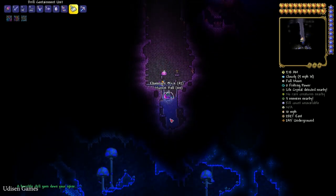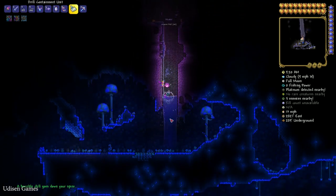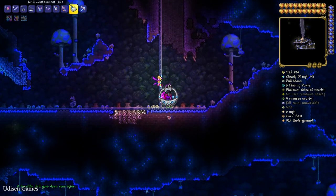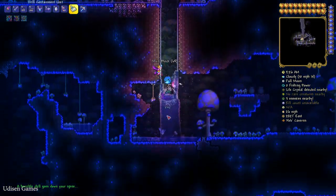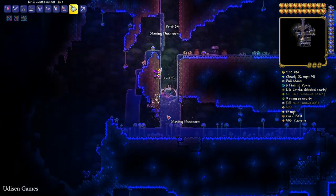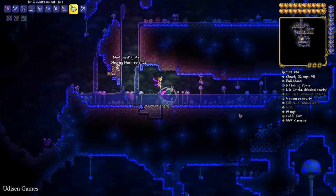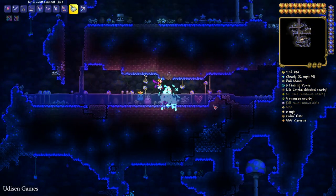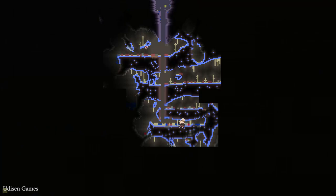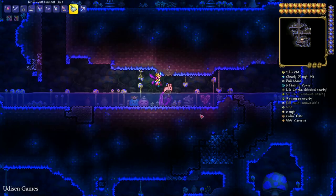Go inside the mushroom biome. We need to navigate the floors — the latest floor we need is floor number four. Then floor number three, number two, and number four. As you can see, it is the shark statue starter here. To recap: level four, level three, level one, level two, and level one.